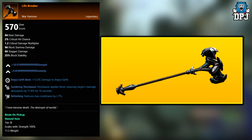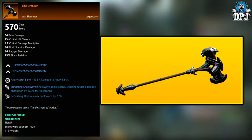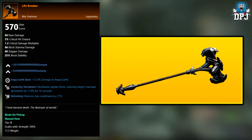Next up we have the Life Breaker. This legendary is a reward for completing the Anguish expedition. I don't think it's a guaranteed drop, but I do believe it's part of the loot pool when you complete that expedition. So good luck there.